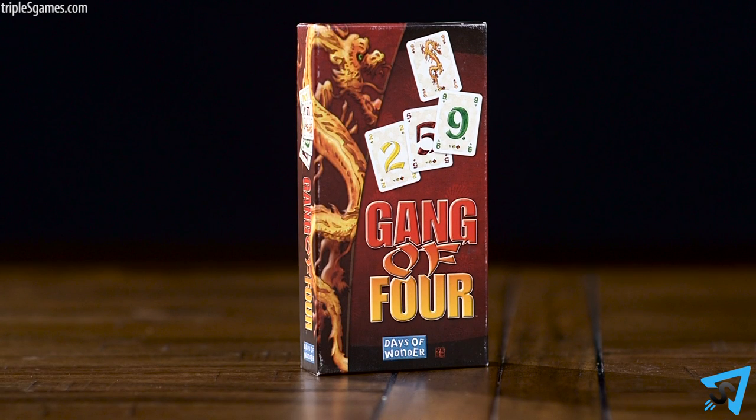Gang of Four, how to play. The object of the game is to have the lowest score when the first player reaches 100 points. The object of each round is to be the first player to play all your cards.